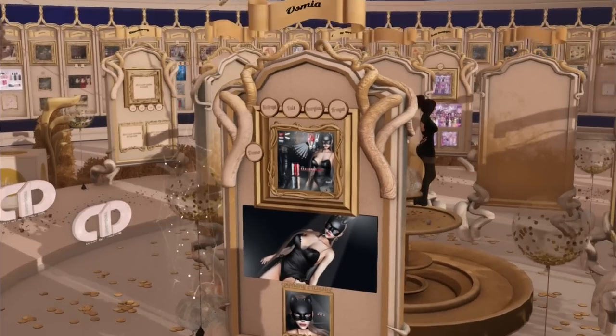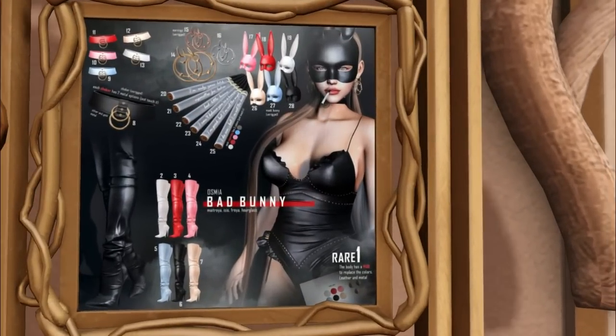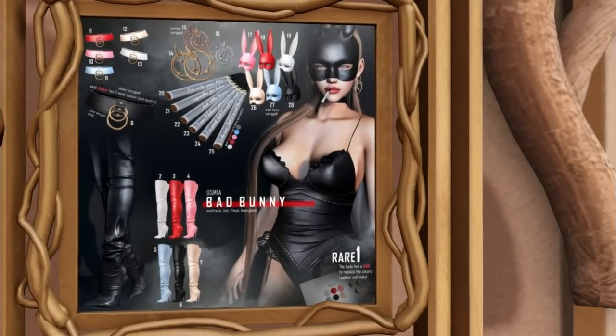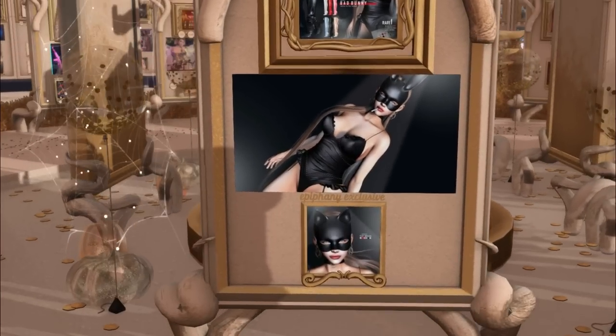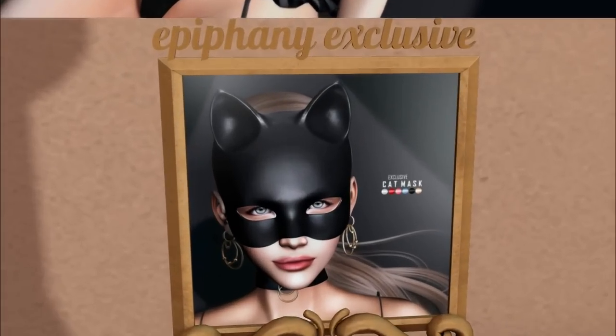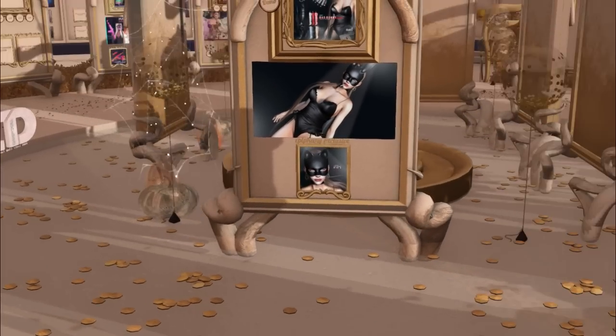This is Osmia, and we have a Bad Bunny — really cool latex boots, a romper — one-piece bodysuit. And they have little cigarettes and stuff. What is their exclusive? They have a kitty version too! So if you want to be a kitten instead, you can do that. And it has different texture heads for the colors.